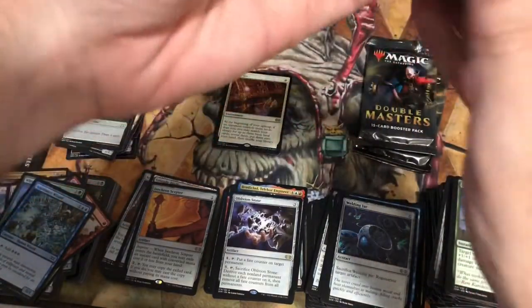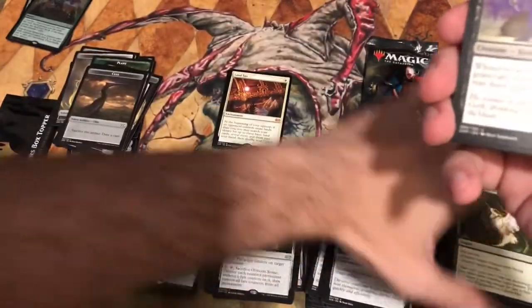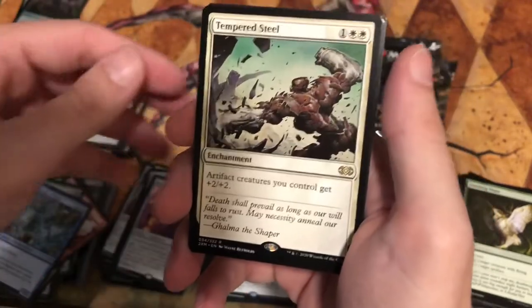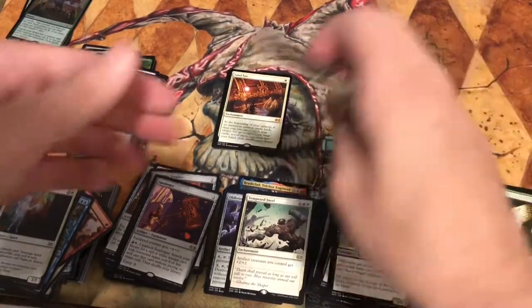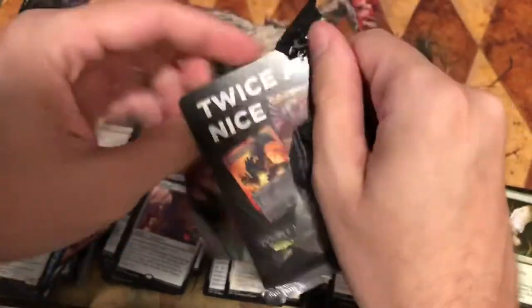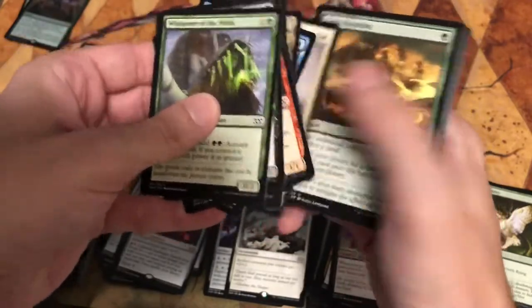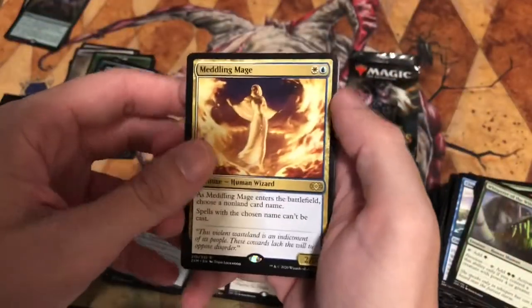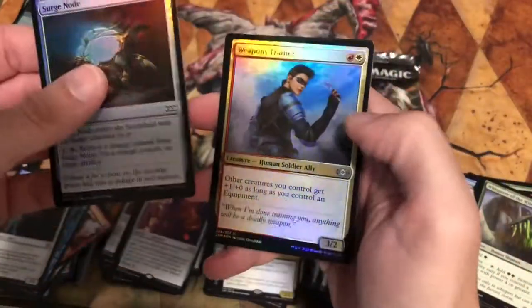That last mythic was just disappointing. Disciple of the Vault, Unlicensed Disintegration again, and Sunforger — actually another decent rare from what I've heard. Tempered Steel — artifact creatures you control get +2/+2, goes in the bulk rare pile. I'd like a foil mythic rare but haven't gotten one. Meddling Mage is one of the box toppers — and those are disappointing. Merciless Eviction — not a good pack. Bulk rare pile. Last pack coming up.